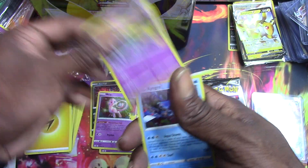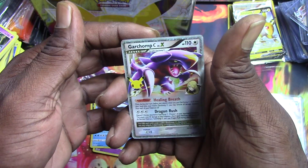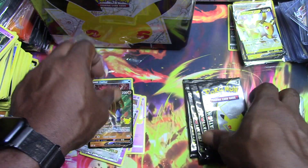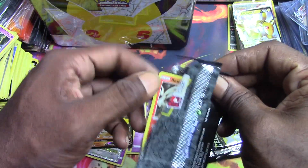Here we go! A Kyogre — whoo! — a Garchomp Level X, and a Zamazenta V. Double hit — I guess that's what you would call it.